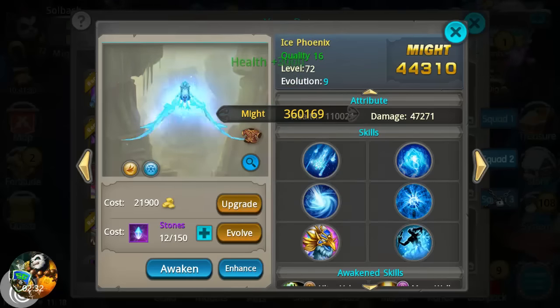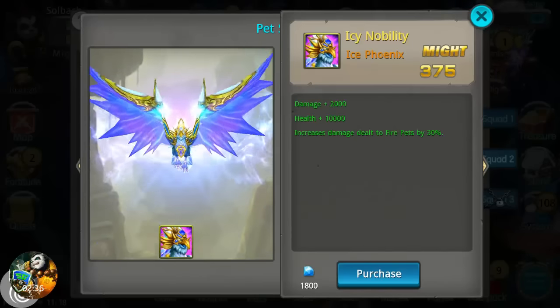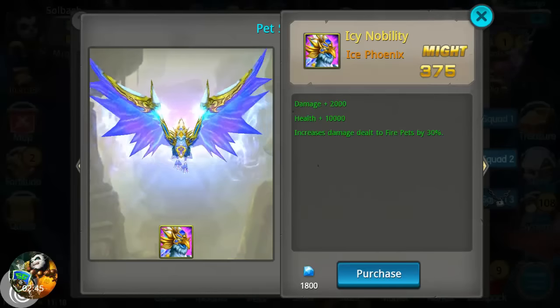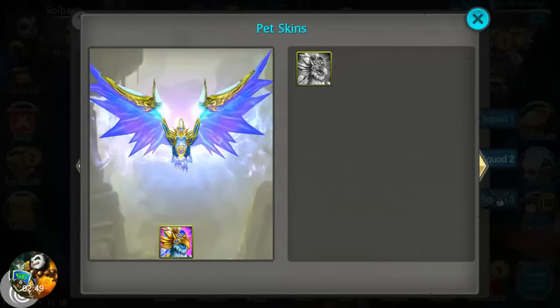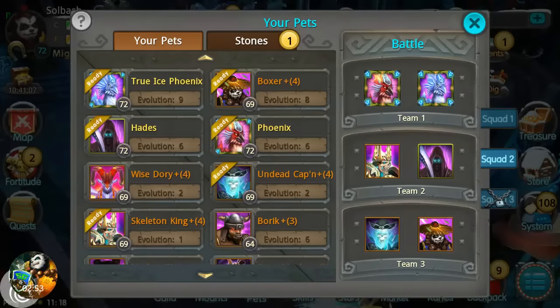Let's take a look at the skin on Ice Phoenix. It's another two thousand damage, ten thousand health, and increases damage dealt to fire pits by thirty percent. It's not too bad. Putting both of those together — that's another 1800 diamonds. And now let's take a look at Boxer.